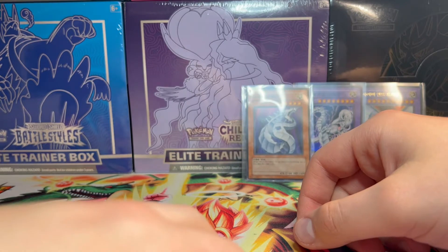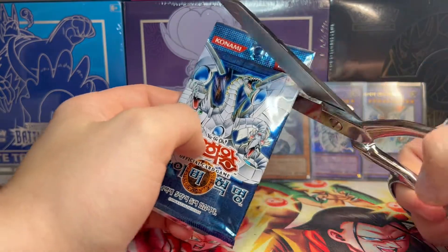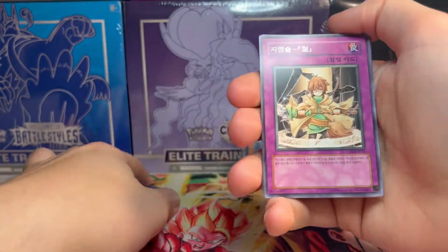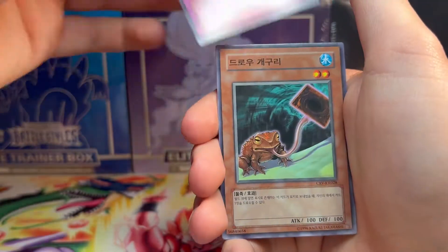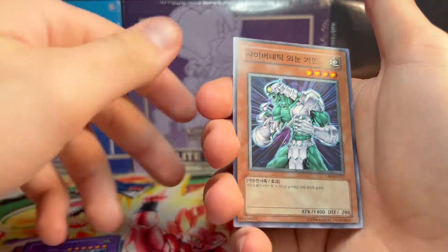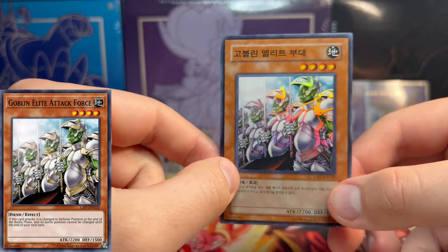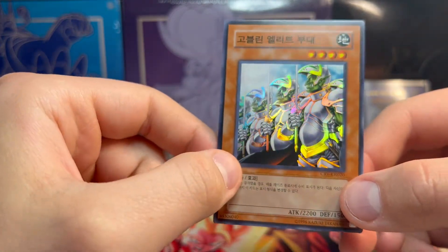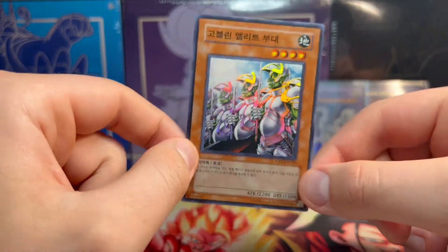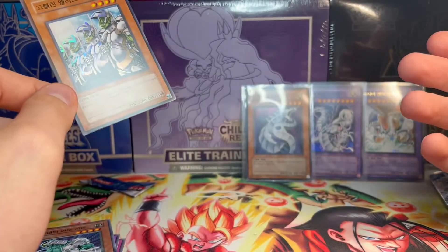As I was cleaning up all the empty packaging, I found one actual last pack just hanging out on the ground over there. I was so surprised — what the f***! So let's open this up and see if we get anything to end off this box even harder. Poison Draw Frog, Train Roid type beat, goblin, dragon — and on the end, what the hell, we got a super rare: Goblin Elite Attack Force! It's just their armor that's reflective. How do we get another super rare?! What a box.